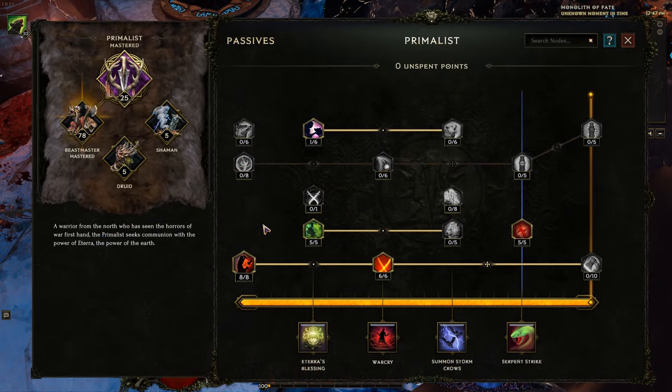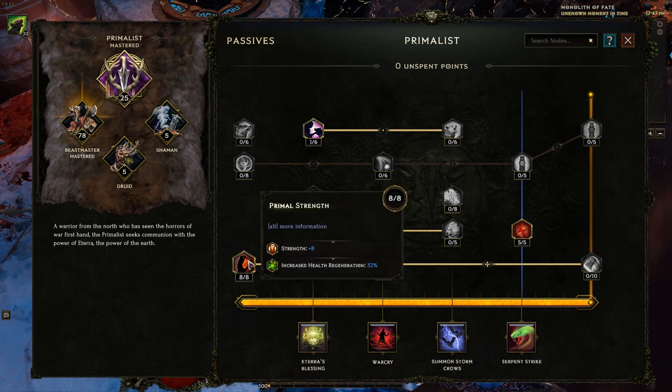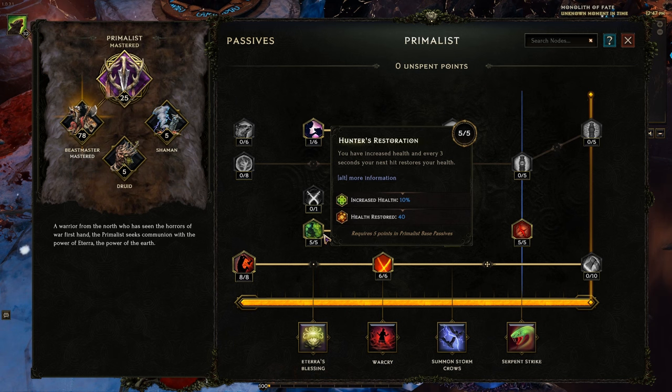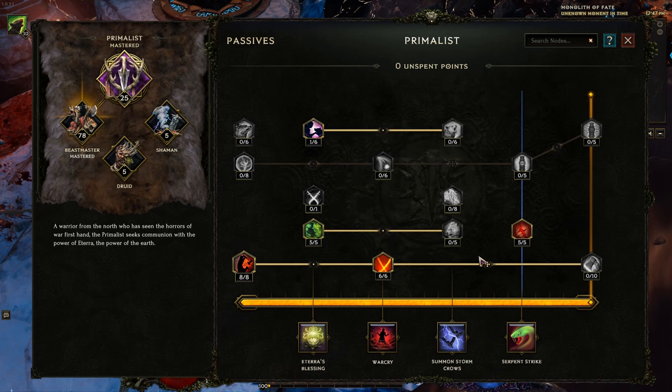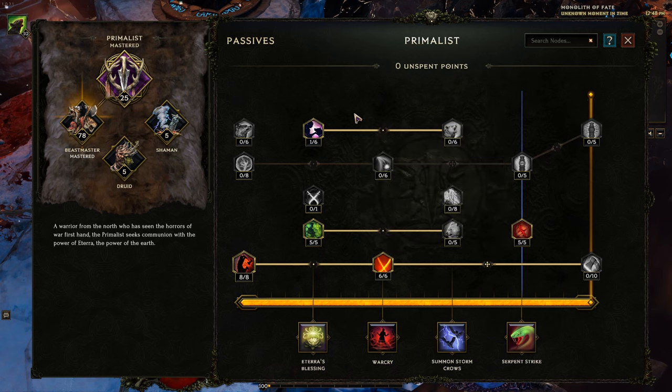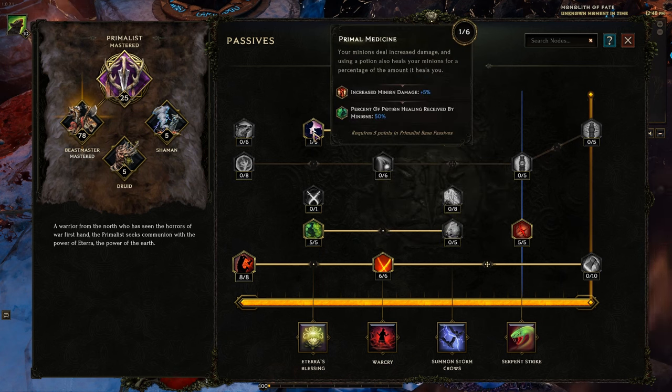For Beastmaster passive points, we're focusing a lot on minions — our 10 Squirrels want to be as awesome as possible — but we're also looking at strength and survivability for our actual character. Follow the bottom track with 8 points and 6 points. We've got more melee damage on low health and less damage taken on low health, and importantly the percent of potion healing received by minions, as well as some increased minion damage. You may be tempted to spend more points there, but you can get more damage elsewhere — the potion healing is the most important bit.